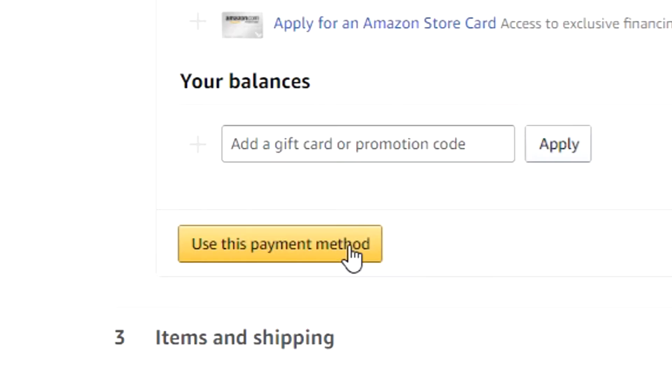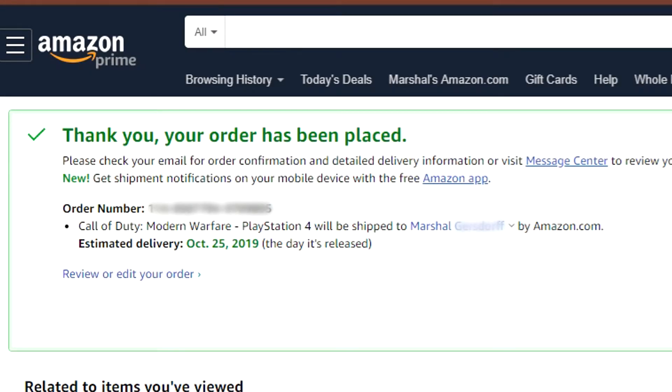We're just going to hit 'Use This Address,' 'Use this payment method,' and then place your order. As you can see here, I placed my order. This does not charge your account until it ships. If you want, just place a bunch of orders, and then when they send you your beta code — now this is very important if you do not want to get charged — make sure to cancel your order. Once you receive your beta code, a few days after purchase, make sure to cancel your order. If you do not cancel your order, you will be charged when this game ships.